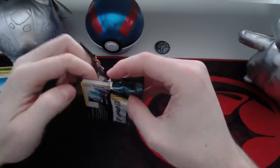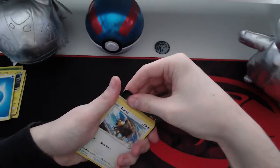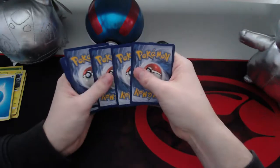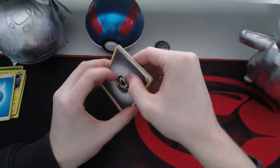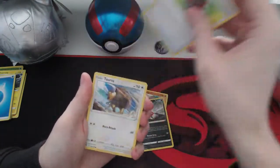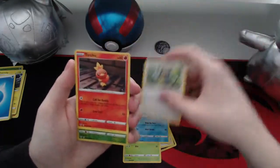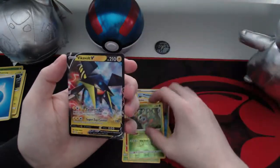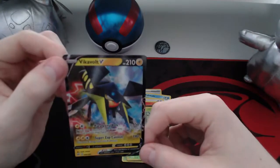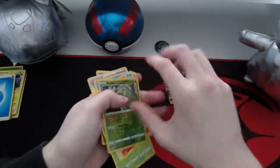Lastly, Darkness Ablaze. I don't know if these packs are the same in both of these balls or if they're different. Energy, a Duraludon area, Dodosold, a Tauros, a Pansage, a Wishiwashi, a Rockruff, a Torchic, a Rolycoly, and — oh nice — a Vikavolt V! Very nice, first V card!